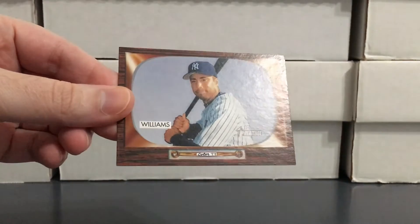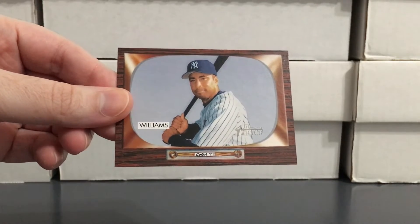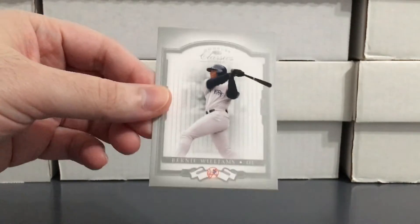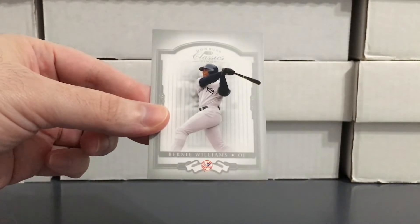Here's some of the base — got a 2003 Donruss Elite, so yeah, just filling in some of that base that I'm missing, filling in some voids in the binders. There's a '04 Bowman Heritage, really good looking card. Here's an '04 Donruss Classics — this Donruss Classics set looked kind of the same for a few years.